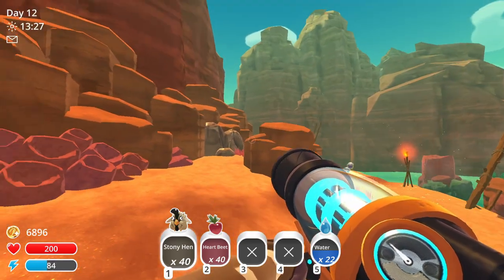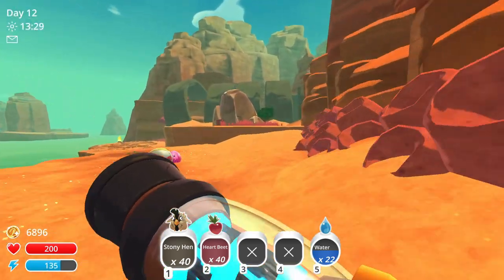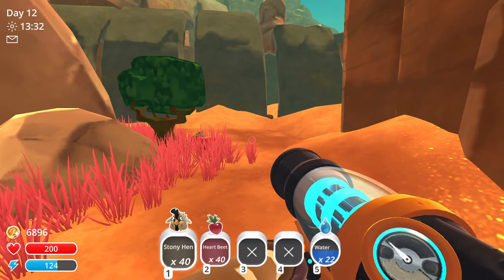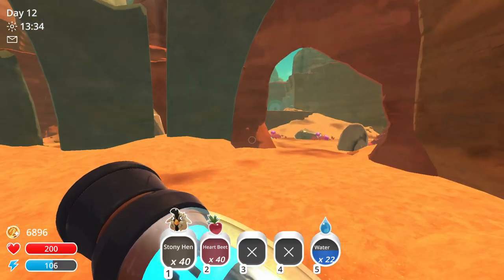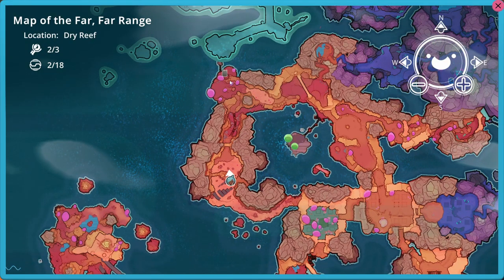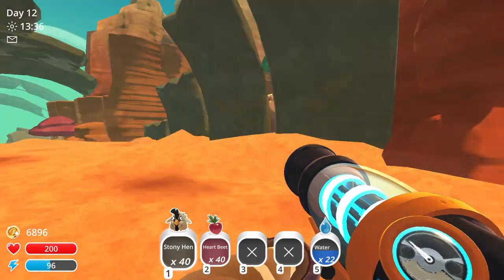If you do not have the overgrowth purchase just yet, you can also get to this beach area over here just by popping that gate over there that is linked towards this side, actually where the other Tabby Gordo is.